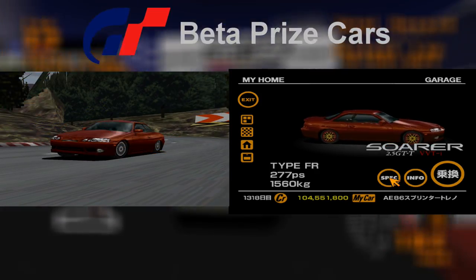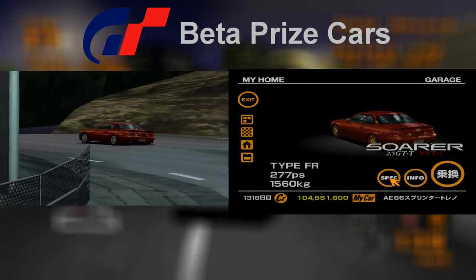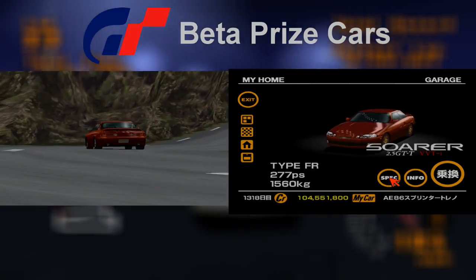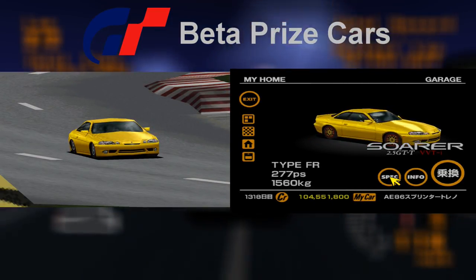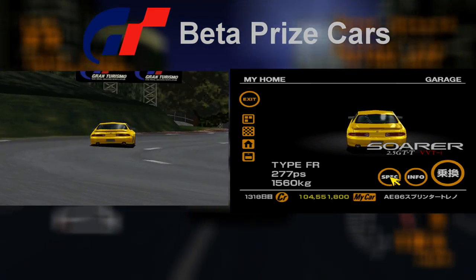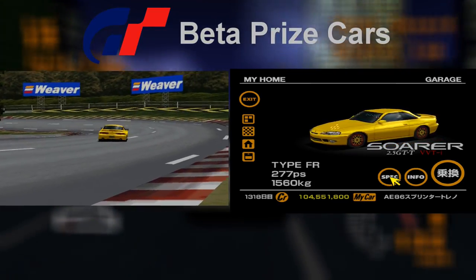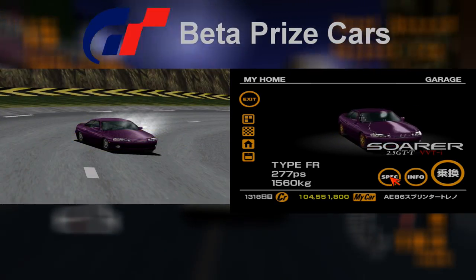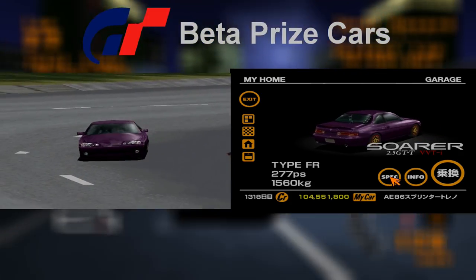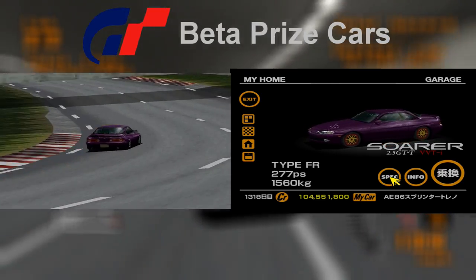Moving on to the prize cars awarded for completing the Mega Speed Cup. The first is the Toyota Sora 2.5 GT-T VVTi. The first colour scheme is a dark reddy brown and remains similar between the trial version demo and the final game. The second colour scheme is yellow and like the previous model it's almost the same as on the final version aside from its wheels. Like other cars in this video it has standard wheels which were subsequently changed. The purple colour scheme has these wheels too — they are in fact the same rims as the standard Toyota Sora which you can purchase from the Toyota dealership. The gold wheels make the prize car a bit more special.